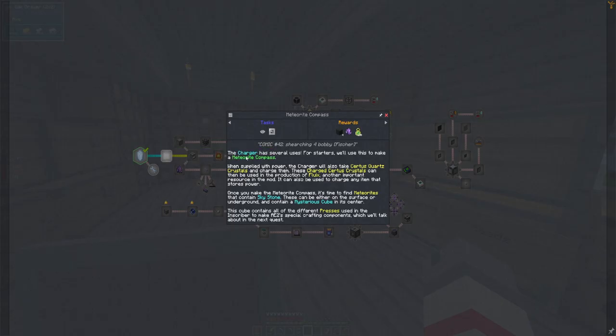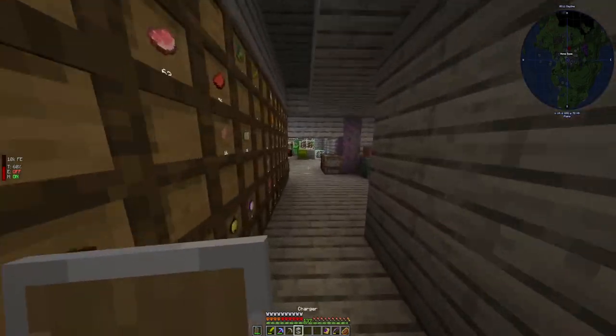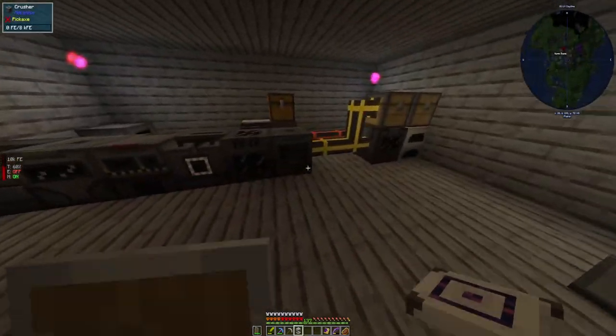The charger has several uses. For starters we'll use this to make a meteorite compass. When supplied with power, the charger will also take certus quartz crystals and charge them. These charged certus crystals can then be used in the production of fluix, another important resource in this mod. It can also be used to charge any item that stores power. Once you make the meteorite compass it's time to find meteorites that contain skystone — these can be either on the surface or underground and contain a mysterious cube in its center. This cube contains all of the different presses used in the inscriber to make AE2 special crafting components.